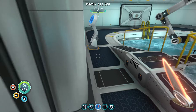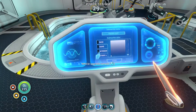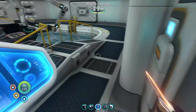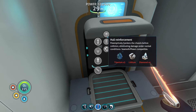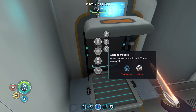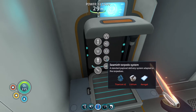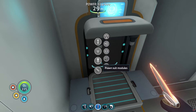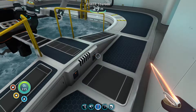Just in case you don't know, you have to get a vehicle upgrade console to change the color of your vehicle. This little fabricator here is where you get all the module upgrades — like storage modules for the sea moth and prawn suit. Right now I have the torpedo system, solar charger, and depth module. Eventually I want to make reinforced hull and all that stuff.